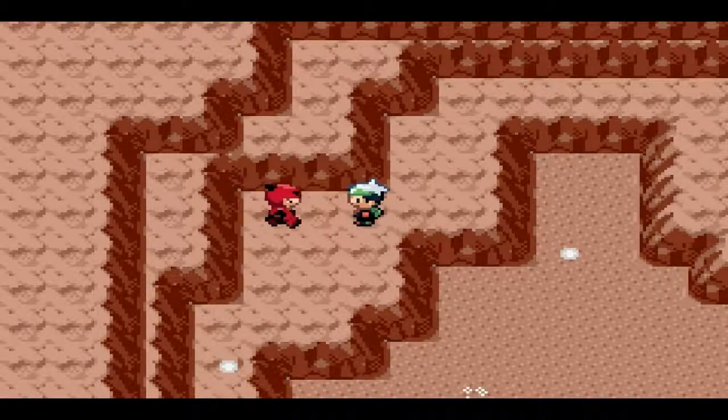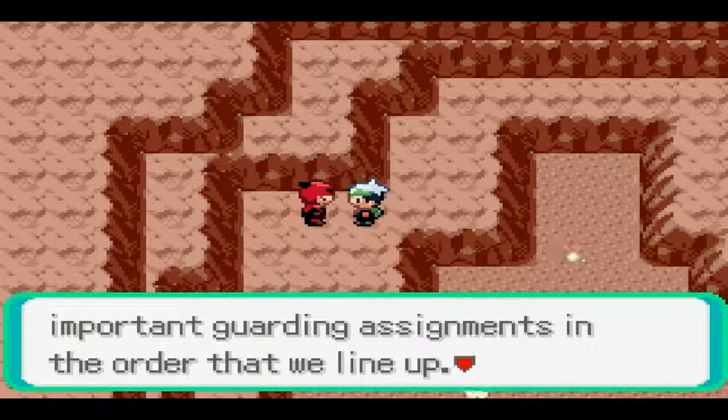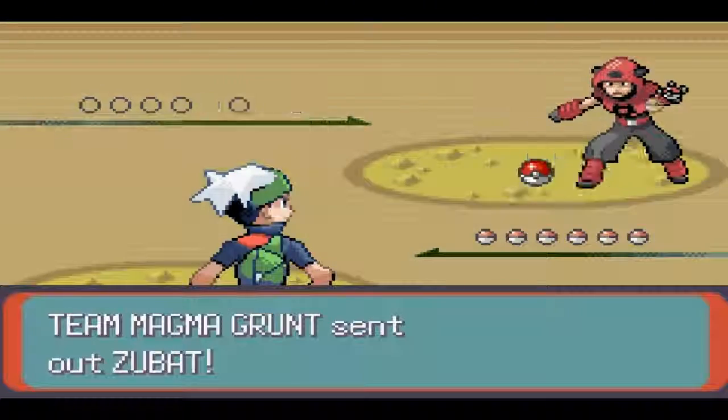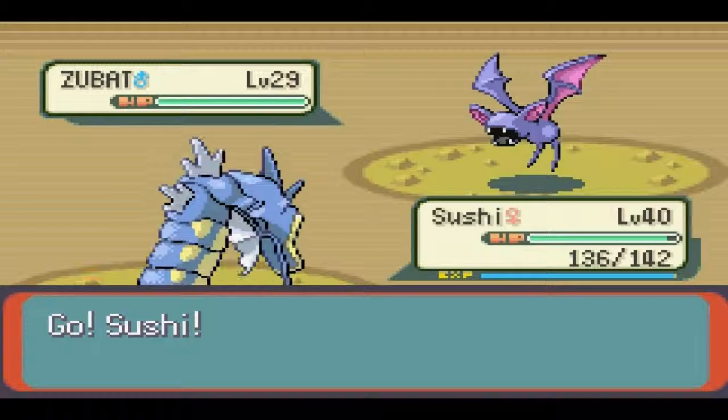I'm gonna have to battle this guy. A grunt explains: 'When Team Magma has a roll call, we get guarding assignments in order that we line up. That's why I'm stuck off in this corner — I'm always late to roll call.' Oh my gosh. Well, you know what? You deserved it, dude. Being in Team Magma is bad enough, but you don't even show up on time, and then they just stick you in this corner. What a life — I'm sure this guy just loves his job so much.